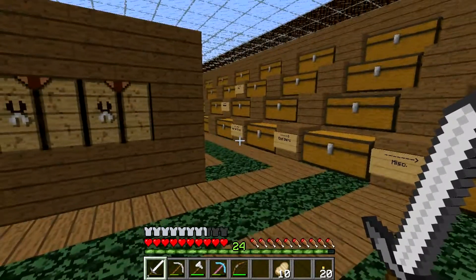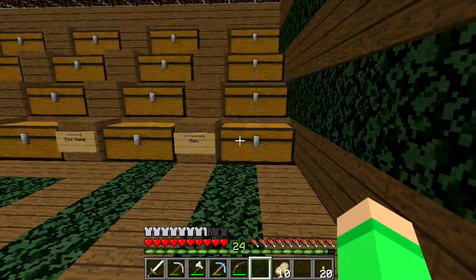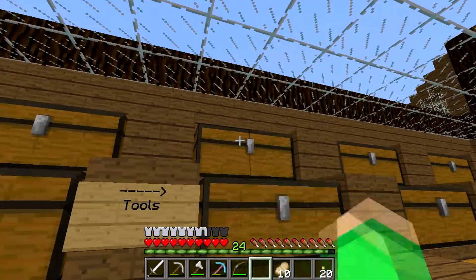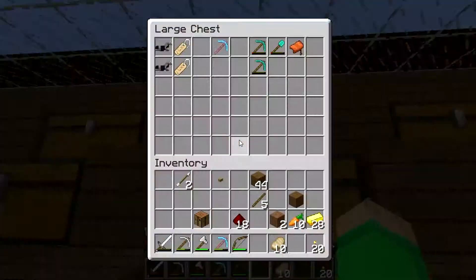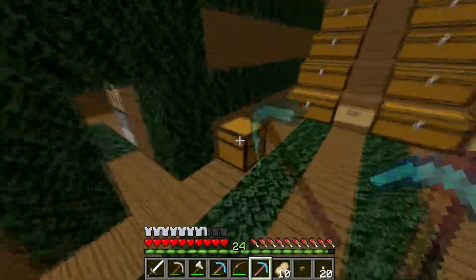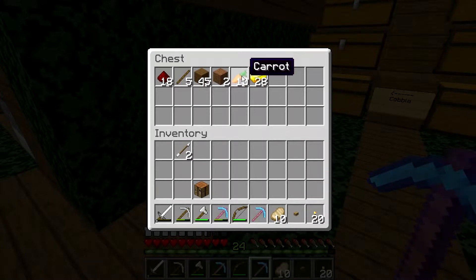Hello everyone, welcome back to another Minecraft video. I did some work off camera — I got another diamond pickaxe, enchanted it, and here it is: Unbreaking III. I'm going to grab this and put it in the to-be-sorted chest.